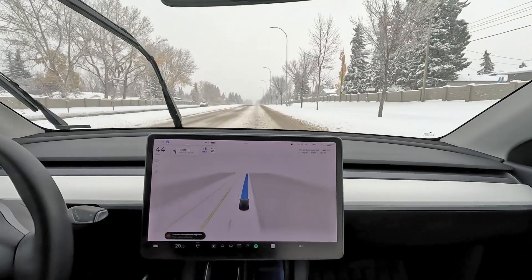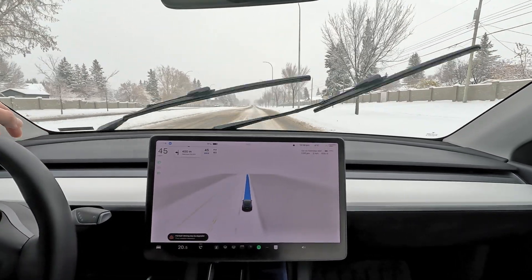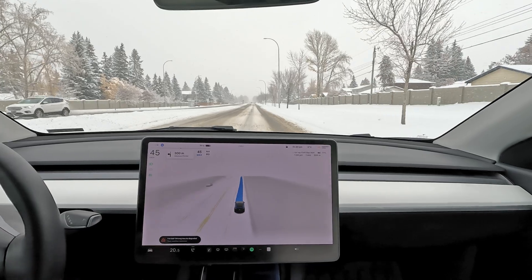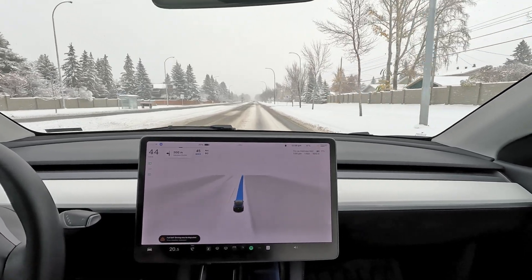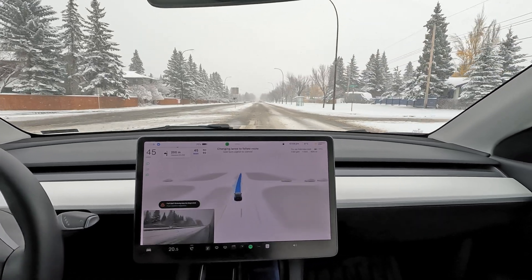We're getting a little bit of an issue here — because the lane markings aren't very visible, we are driving on the snow banks. It kind of tends to see the snow banks as lane markings and tries to drive over them. It's not the end of the world, but when you start getting cars driving next to you it gets confused.